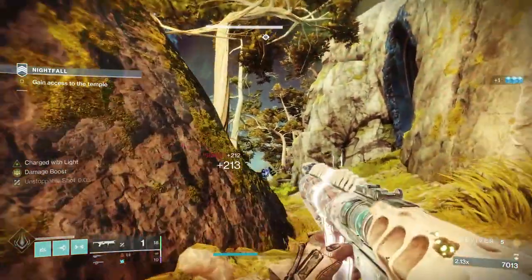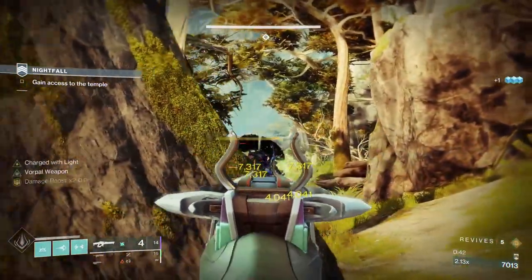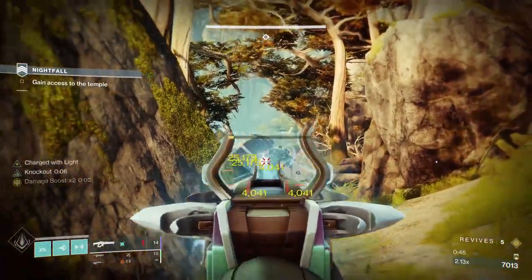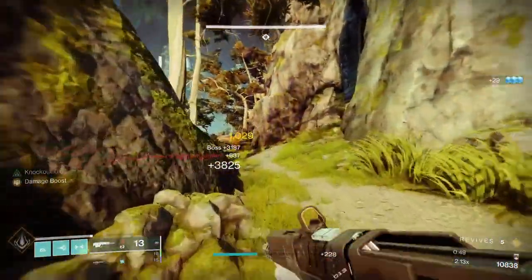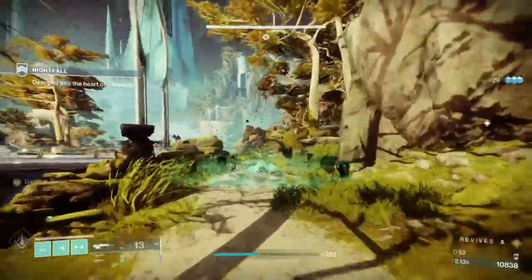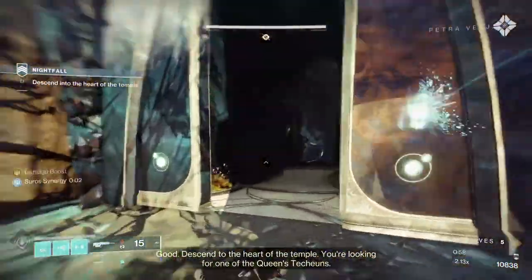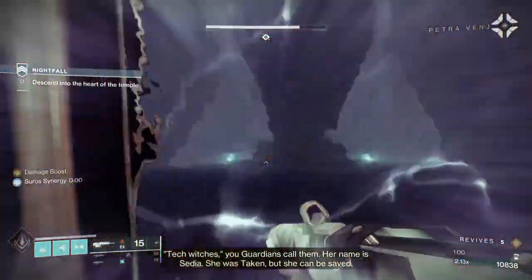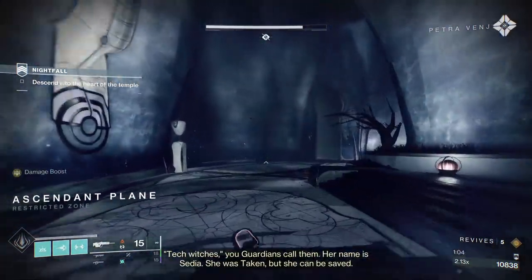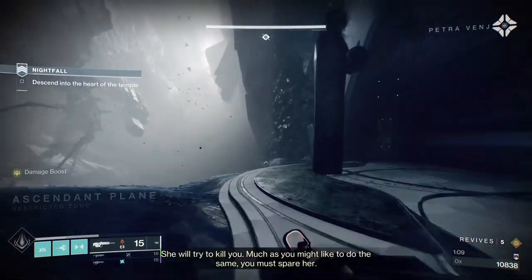As you'll see a couple of times in this video, you are going to get hit — there's no getting away from it. You just need to be in the right places so that those hits don't become fatal. With that first boss, what I like to do is stick a Witherhorde on him, and because we've got Weak and Clear he'll now take Yellow Bar damage. Sometimes I throw my grenade at him to get the more powerful grenade, but also get the recharge on everything.